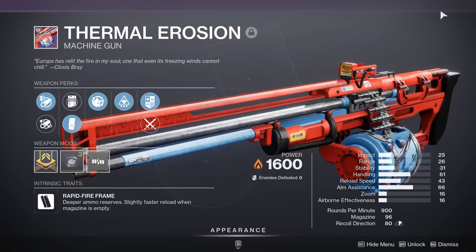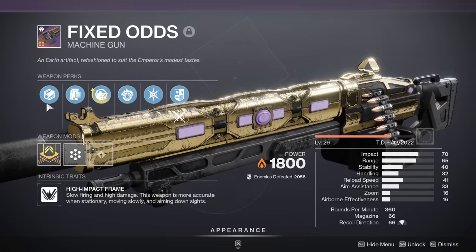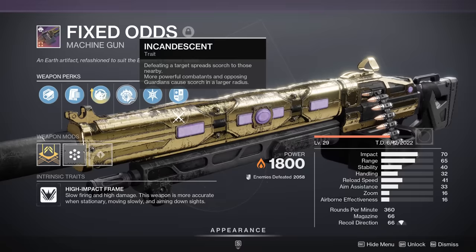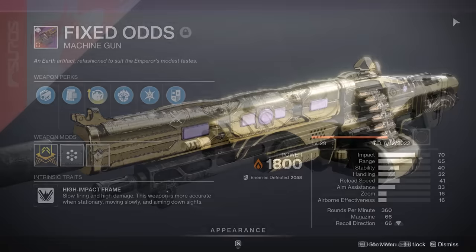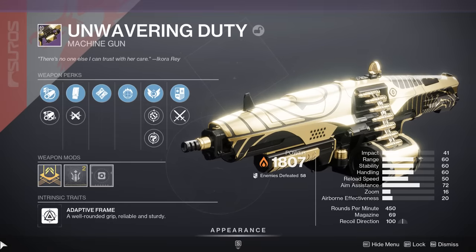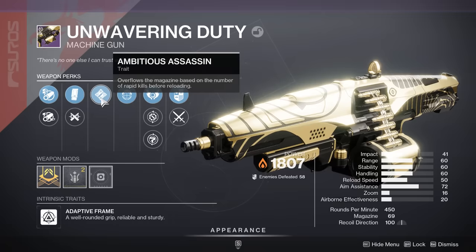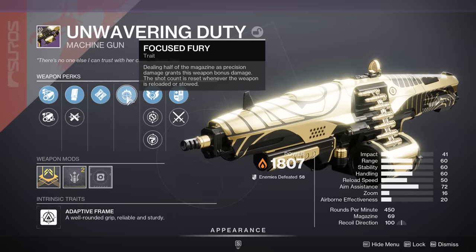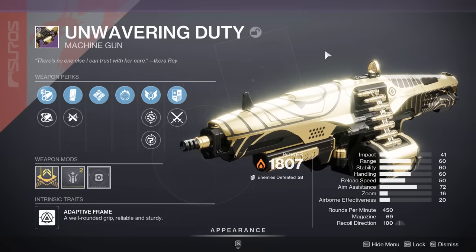Things start to get a bit better. We have the Fixed Odds from the Duality dungeon. This is a high impact frame and importantly it is craftable, so I have the roll here of Field Prep for more ammo plus Incandescent — undoubtedly a good roll for ad clearing in PvE. But after that, we have the only real competition to the Avalanche: the Unwavering Duty from Trials of Osiris. This is an adaptive frame. I have the roll here of Ambitious Assassin plus Focused Fury to increase damage output, but you can do a lot better. In the second column you can get Firing Line, Killing Tally, and Incandescent for ad clearing, or Subsistence in the first column. This is a very, very good solar machine gun.